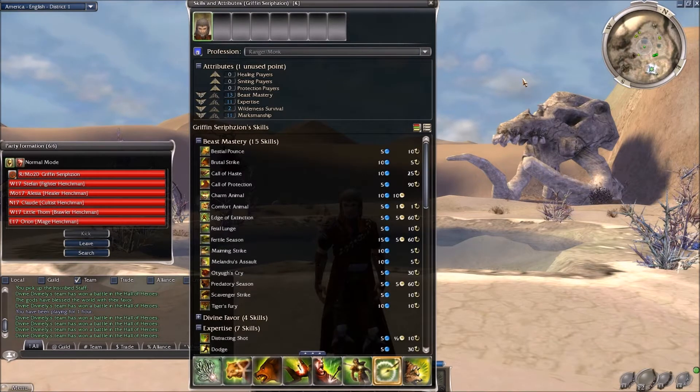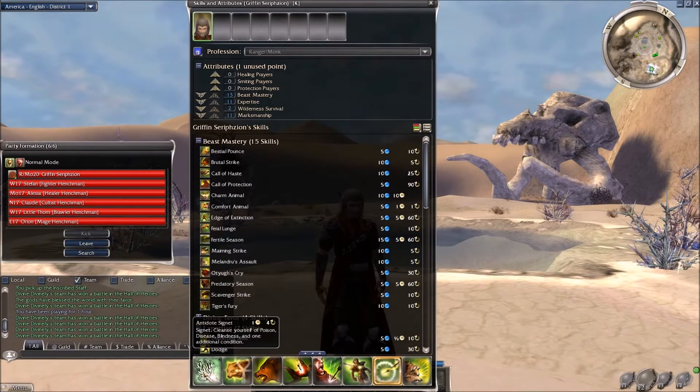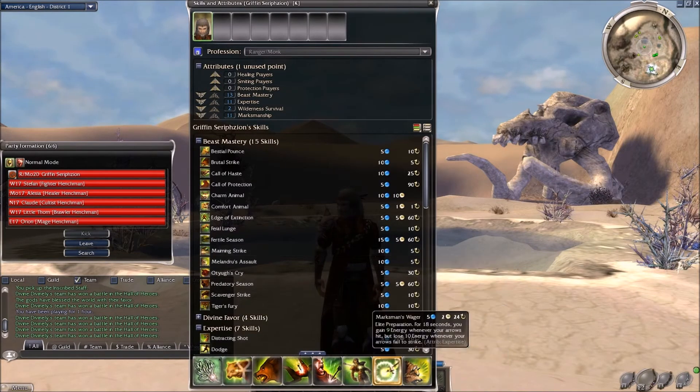The key thing about this skill is you want to make sure you're going to hit your target. It takes player skill because you need to recognize when you're going to hit versus miss — heroes and AI are not capable of doing that. Having Antidote Signet counters blindness, which is one of the most common ways to miss. Marksman's Wager gives you a ton of energy — effectively an unlimited pool — and because it's in the Expertise line, you get a double benefit: lower skill costs plus energy gain on hit.